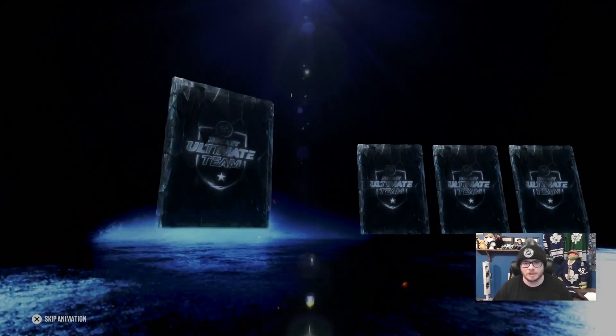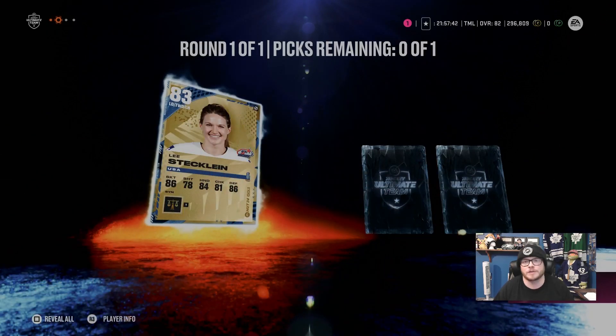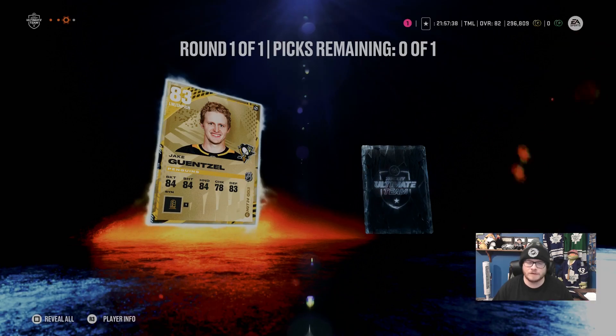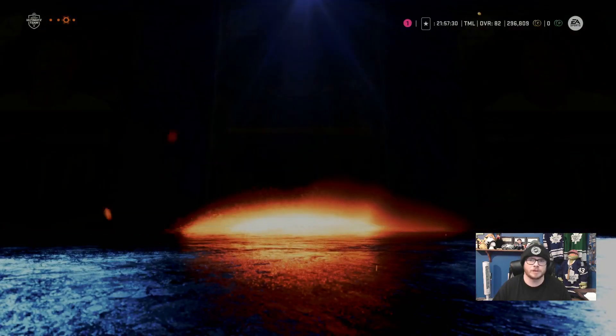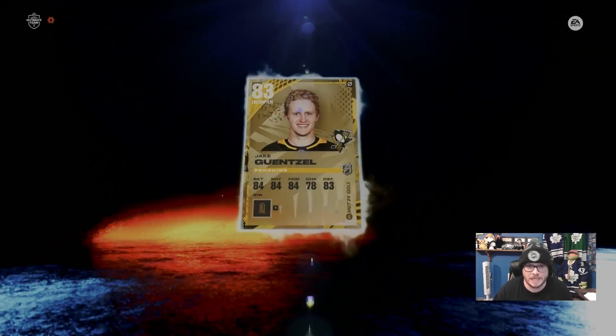Now remember, this is a Leafs theme team, so we need a Leaf in here. If we don't get a Leaf, I'll just be hanging on to it until 83 exchange checks come into the game — because 83s and 84s, they've got to come. I'm going to take the NHL player because worst case I can put it into a team builder, but I recommend holding those for when the 83s come to the game.